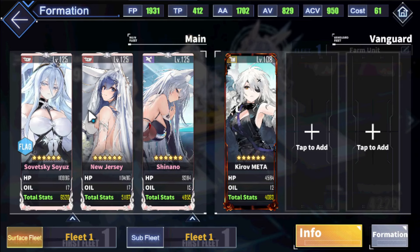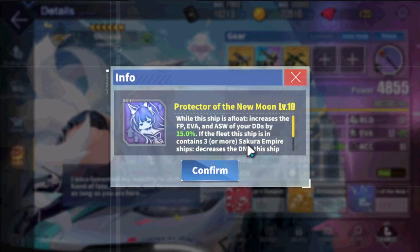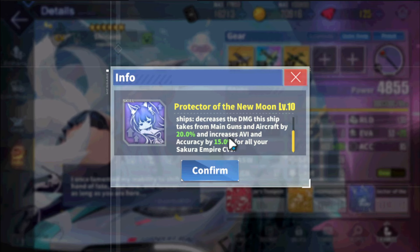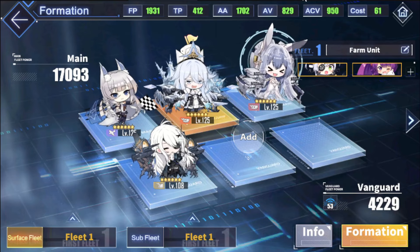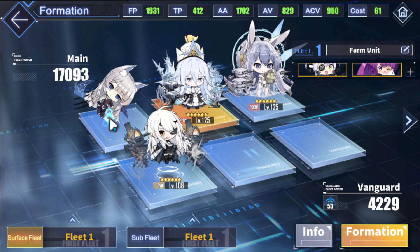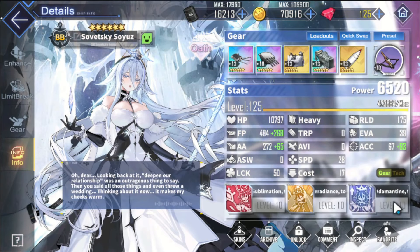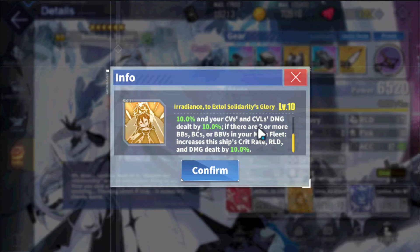Shinano needs three or more IJN ships to get this buff, which makes it so they get increased 15% aviation and increased accuracy by 15%. In order to get the most benefits out of this, I'll put Shinano out of this fleet. But you can run it - So-zu has a skill where you only need two or more ships. I thought it said three or more when I first read it, but you only need two, so it actually could work out and gives more flexibility.